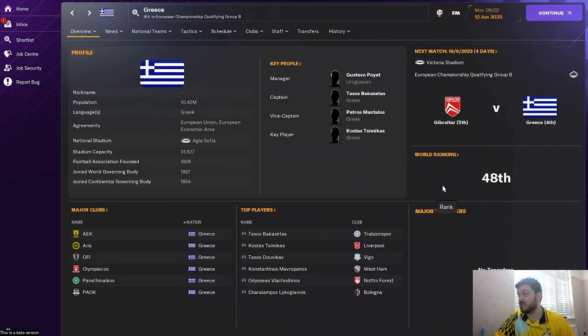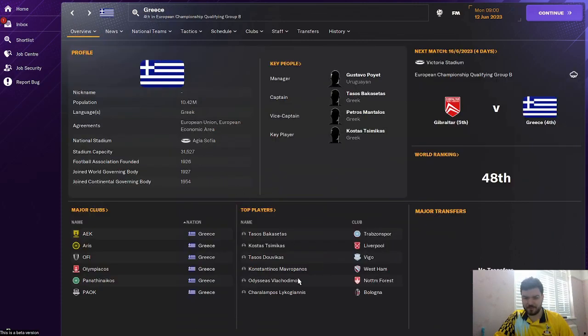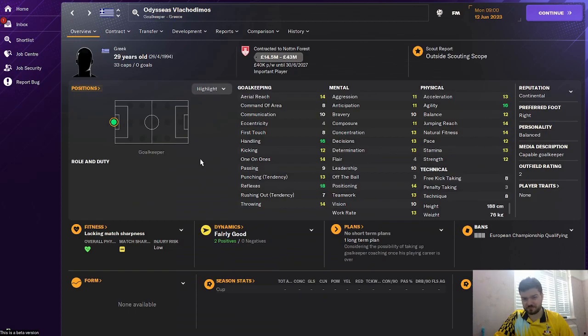Greece are ranked 48th in the world — they're in the top 50 but getting them into the top 10 will be a massive struggle. Konstantinos Mavropanos at centre-back is currently signed for West Ham and looks an absolute animal. And Vlachodimos at Nottingham Forest is a great goalkeeper to start off — he had a career at Benfica and is now in the Premier League with Forest. The national team have got some good players.